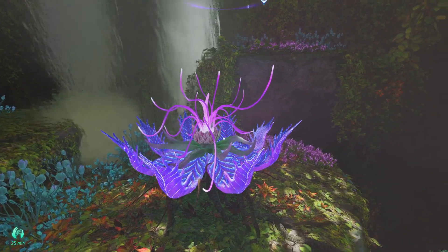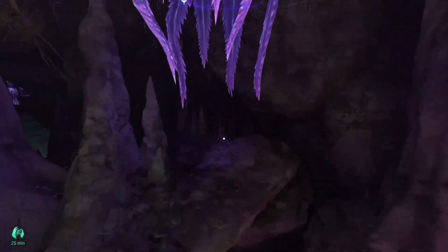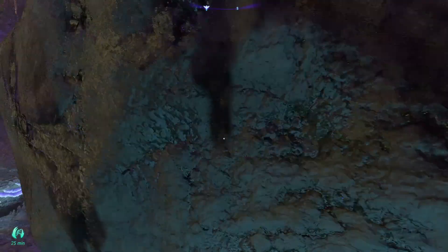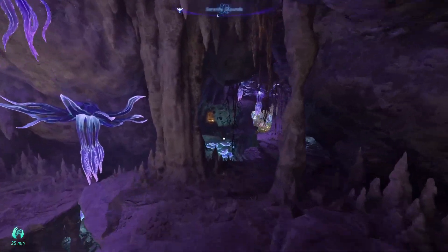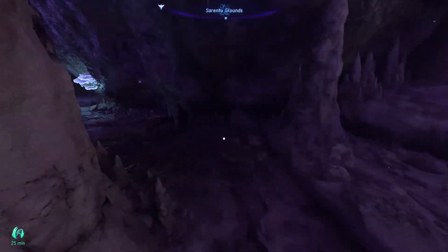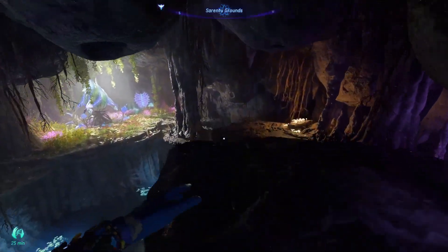I've just worked out where I got lost last time. So from the flower, don't go back where you've just come from — jump across here, so you go back a little way but not back to the sliding side. Don't fall down here. When you run up the ramp, instead of taking a right to the sapling, take a left and head to the ancestor skill.